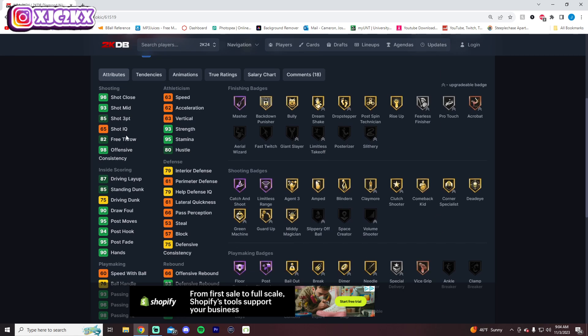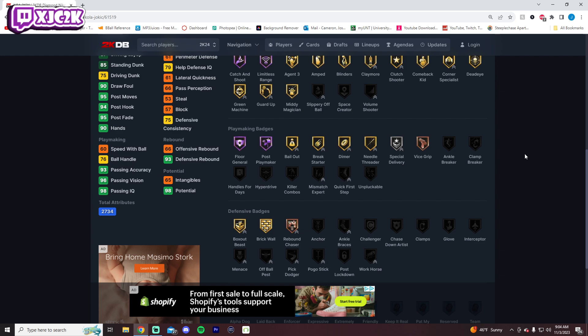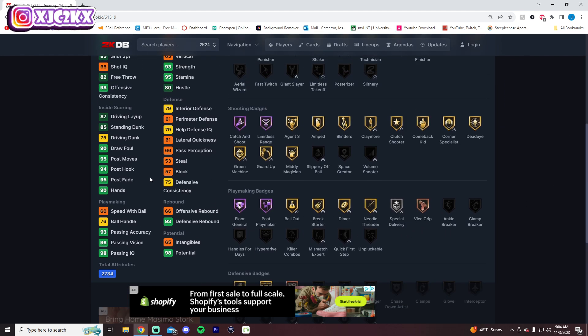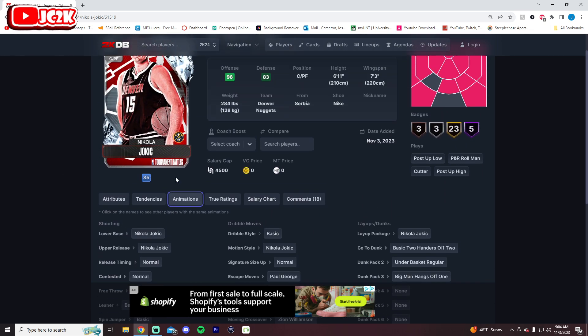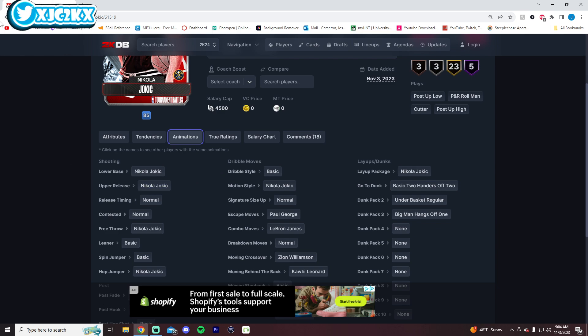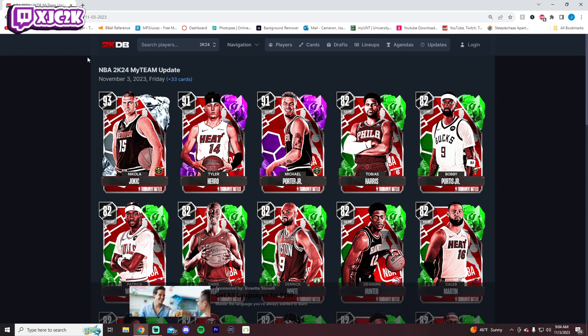Jokic is 6'11" with a 7'3" wingspan, 85 shot 3, 85 standing dunk, and 75 driving dunk. Defensively mediocre, and he's kind of slow. Shooting badges are very, very good — he's probably the first big in the game with half LaMelo's range, maybe even the first with half catch-and-shoot. He's got some passing badges, of course. But defensively he looks mediocre at best, and his release is probably one of those catapult slower ones that's easy to contest. Jokic is weirdly one of those guys who, even though he may be the best player in the world, his cards are just never very good in 2K, and this year looks no different.